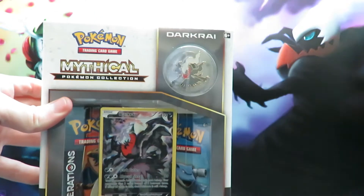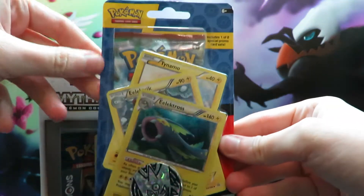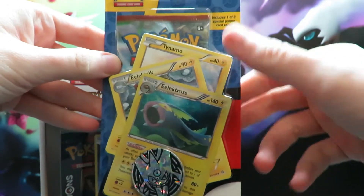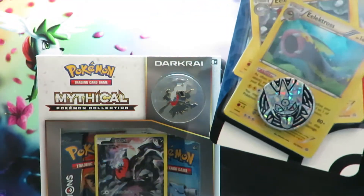In today's video I'm also going to open a blister. I saw this in the shop — it's a single booster blister. I think it's Breakthrough, it doesn't actually say. It also comes with three promos and a Gengar coin, so we shall be opening this too.